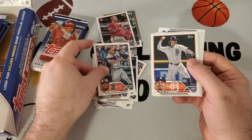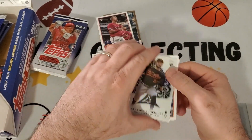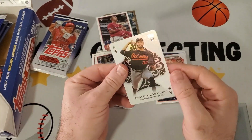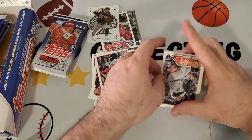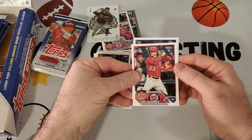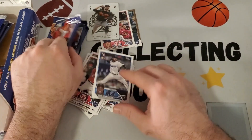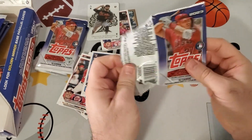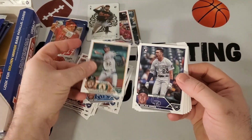Joey Ortiz — don't know him, but rookie debut. Got an All Aces insert — a nice one with Grayson Rodriguez; those are always nice. Ace of Spades insert there. Got a Shohei in Series 1, Corey Dickerson, and George Soriano. Next pack — got a Siri.